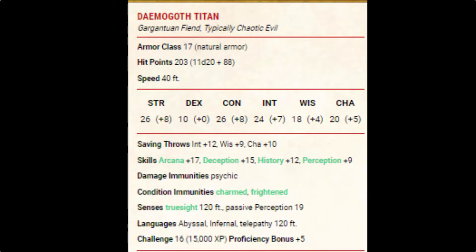It has an armor class of 17 and a whopping 203 hit points with a speed of 40 feet. It lost its climbing speed because it's too big to climb now. It has a plus 8 to its strength, plus 0 to its dex, plus 8 to its constitution, plus 7 to its intelligence, plus 4 to its wisdom, and plus 5 to its charisma.